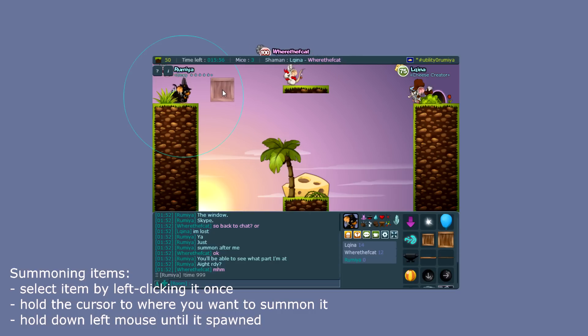You hold the cursor where you want to put the item. You can see a small circle around you — that's your radius and how far away you can actually place the item. Once you've found a spot, just start holding the mouse button until the item is summoned.